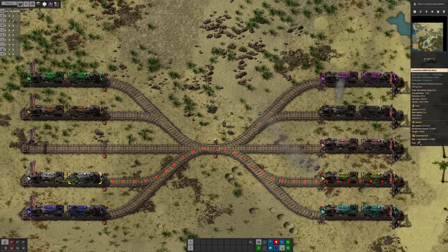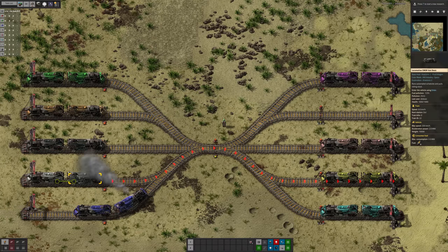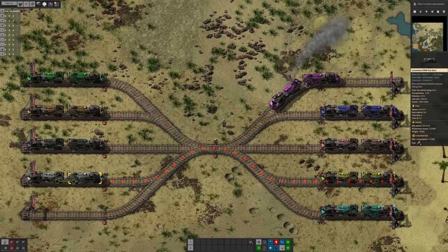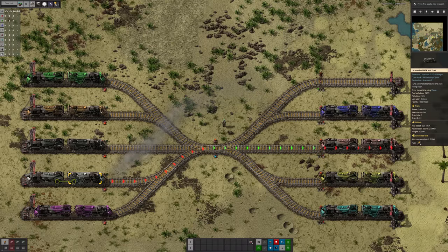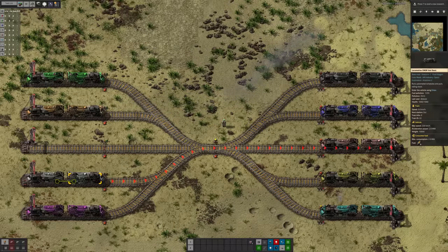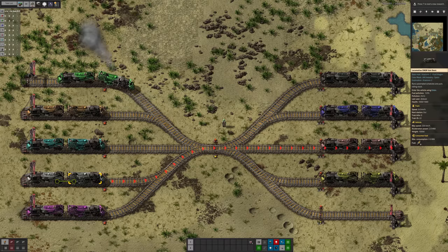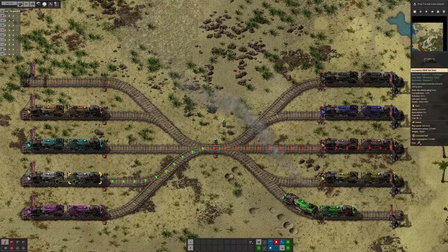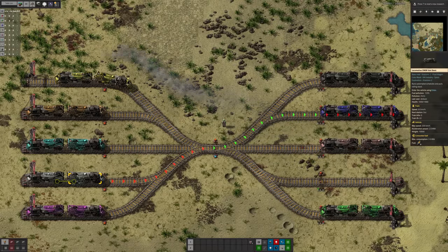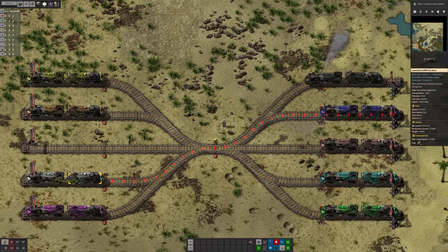I've had train station setups where there were iron ore trains coming in, plenty of iron mines, lots of iron trains set up with one train coming in to each iron ore smelter block. And I've ended up with my factory dying because two of the three train stations never received any iron ore. There are enough trains in the network, enough stations for pickup, the right number of stations for drop-off — but because the network is almost saturated with trains, you get this blocking effect.